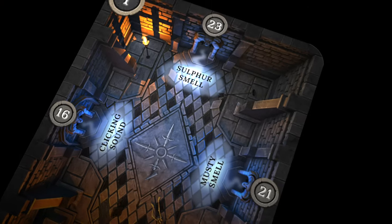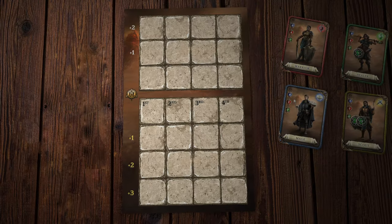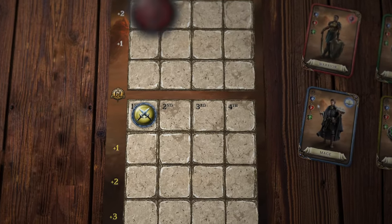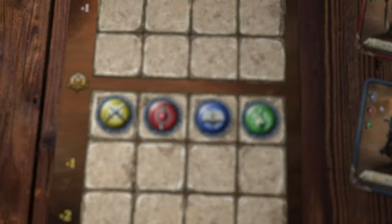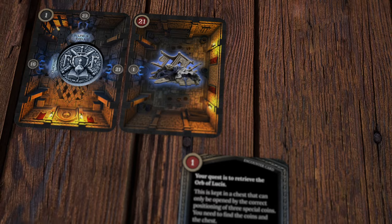Some dungeon cards will have clues as to what lies in the next rooms. Decide which way you want to go and who's going to go first. This is important.